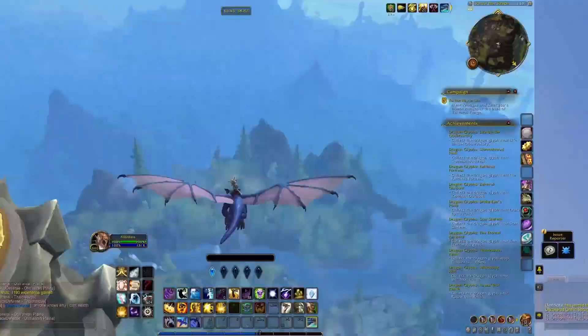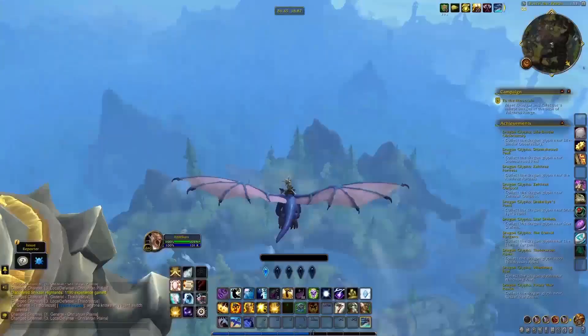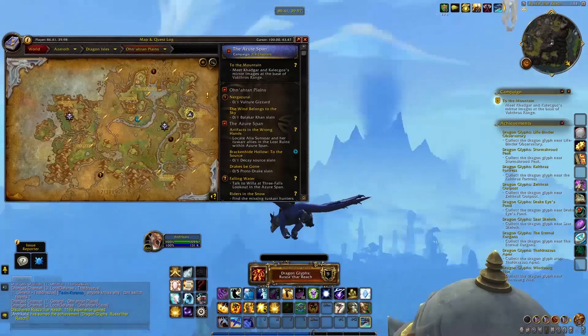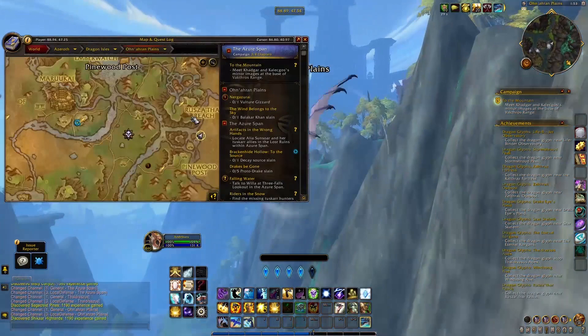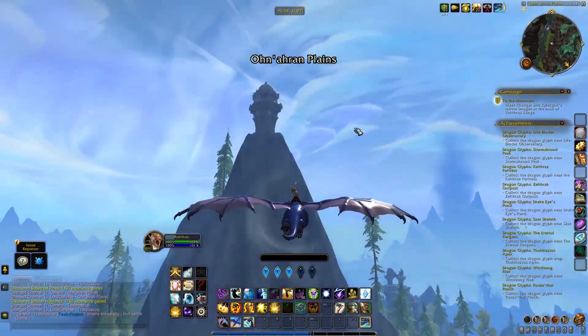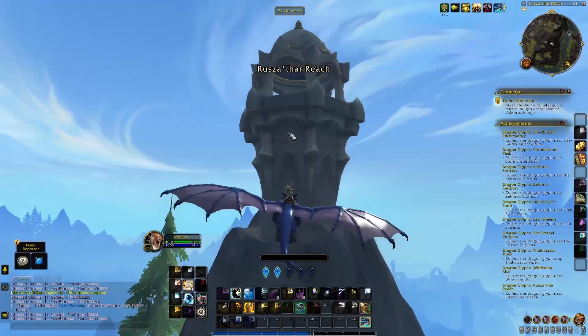Moving on to the fifth glyph, located at the northeast side of the map at Ruzathar's Reach. This one is on top of a tower and I approached it from Thaldrasus, mostly because Thaldrasus is at a higher elevation, which helped me reach the top of the tower in one swoop without many stops.